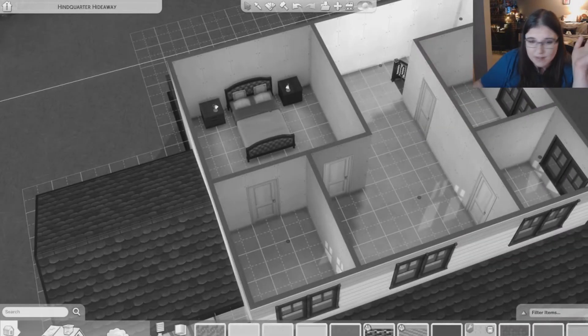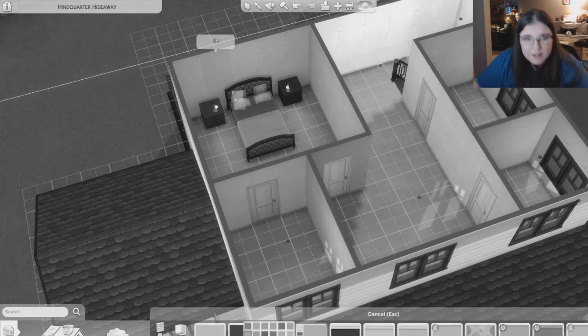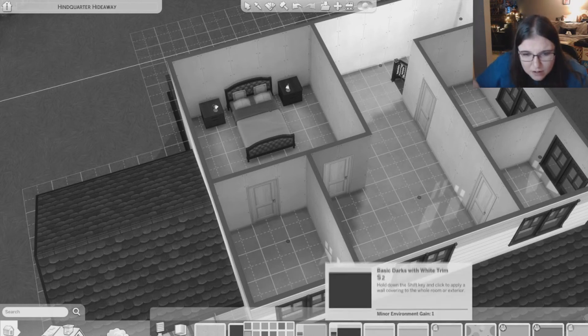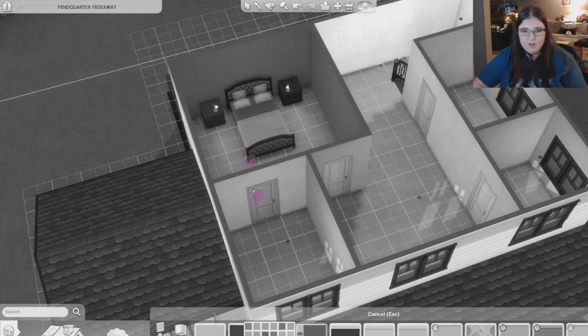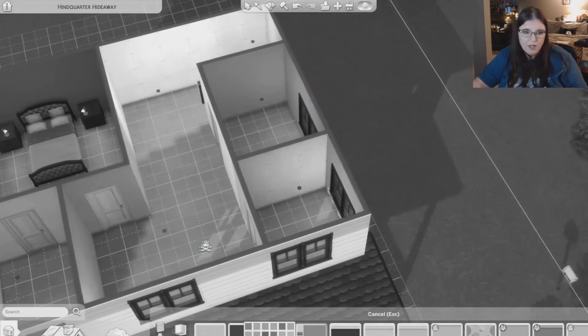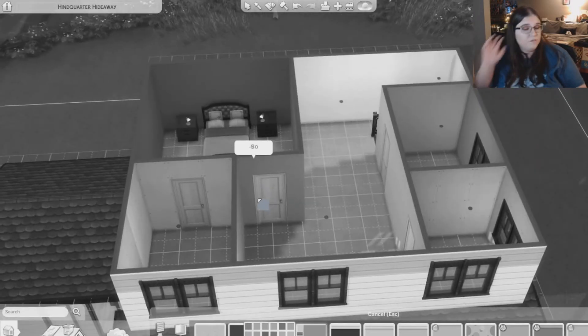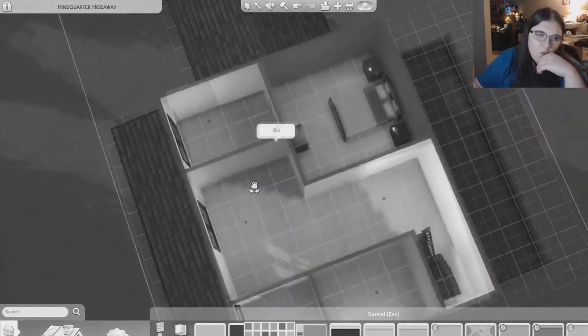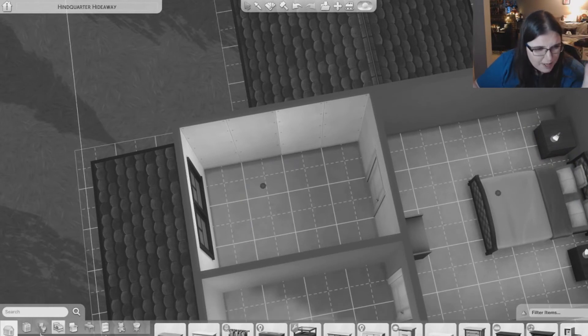There really isn't a ton of space for a dresser, but we have the lovely tiny living pack so we'll just center it right there. I have no idea what color that was. We're going to play it scary and do another color up here. We'll do this color for the bedroom, this color for the kid bedroom, and for out here in the main part of the house we'll put that color - just because we want to play it a little scary, that's the whole point of this challenge.